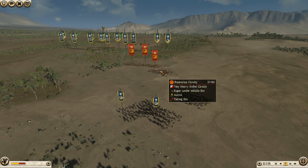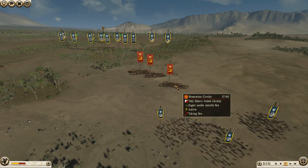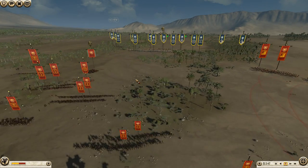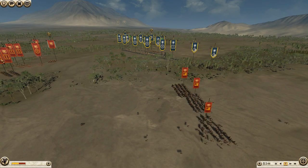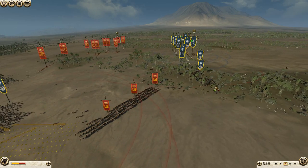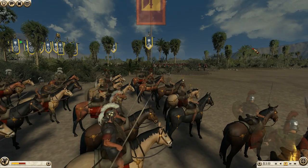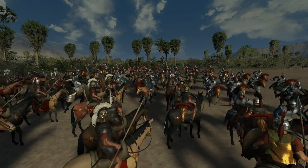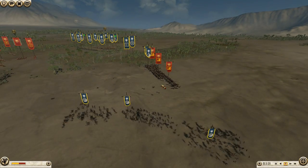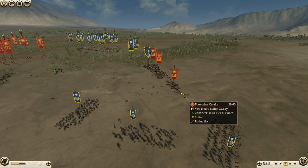They've only killed three Praetorian cavalry so far, but once the HP on this unit starts to wear off, you're going to see them drop very, very quickly. Surprise! And there they are — these Praetorians are already down to half strength. They're going to be killed off pretty quickly.